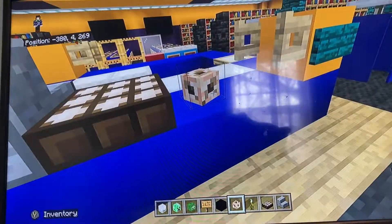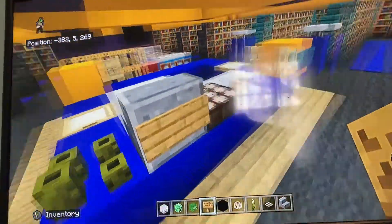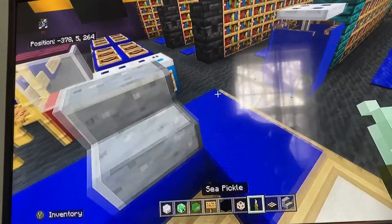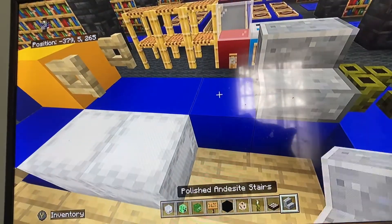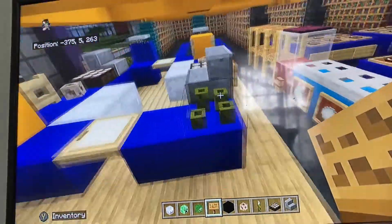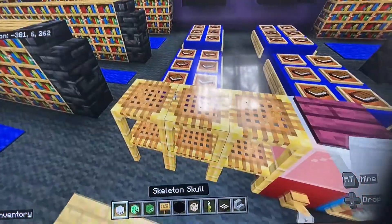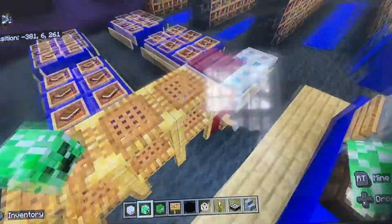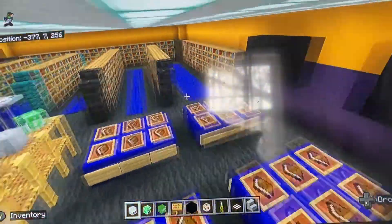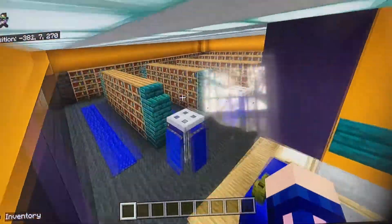Behind the cash register put a sign — that represents the screen showing customers their total. Do the same on the other side: gap of one from the end, polished andesite stair, sea pickle to the right, daylight sensor, and an oak sign behind for the price screen. The desk is now complete. Place the skulls on top of the scaffolding as little souvenirs — and the interior of the Blockbuster is 100% completed.